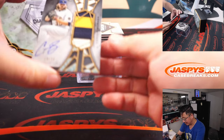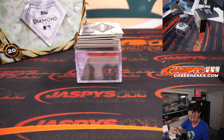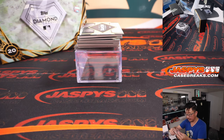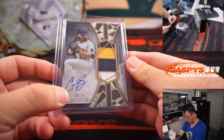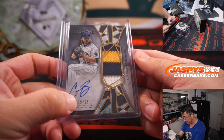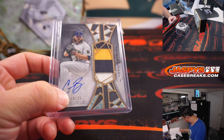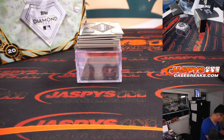Next up is Corbin Burnes — nice patch and autograph, nine out of 25. And that's our first number block hit. The Brewers are part of that Kansas City group, so that'll go to Brewers nine — Milwaukee nine — Nestor.